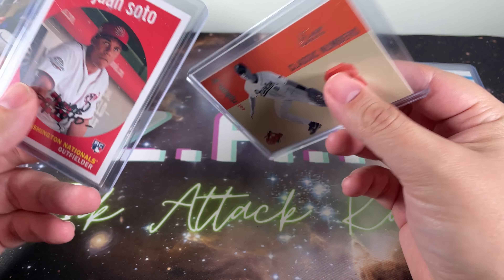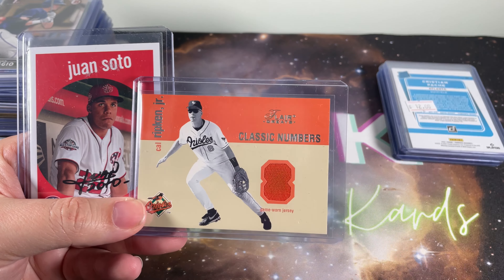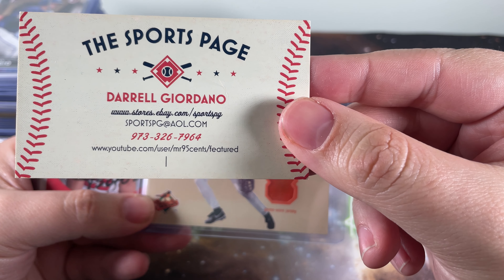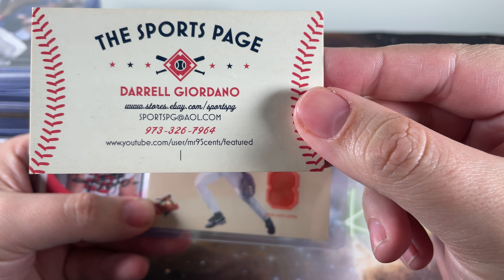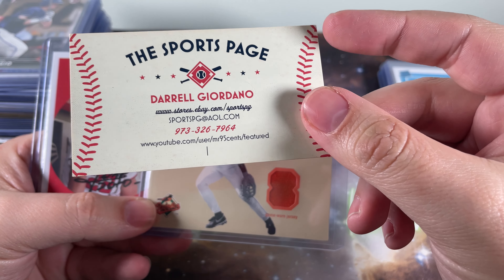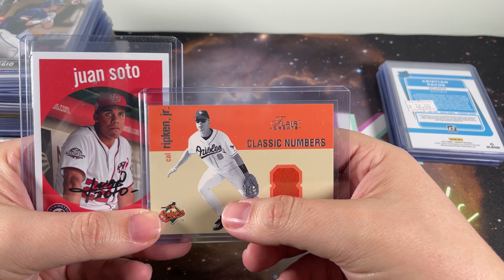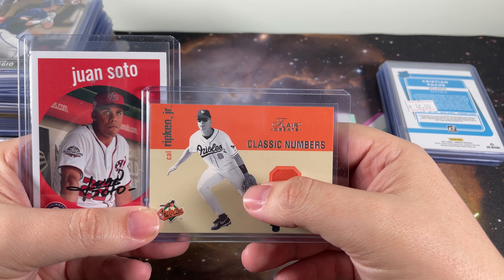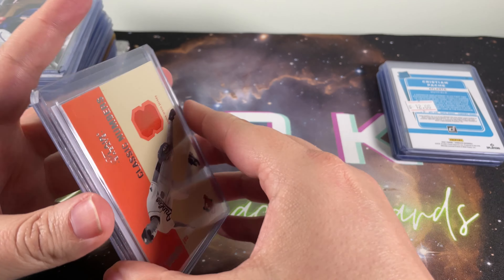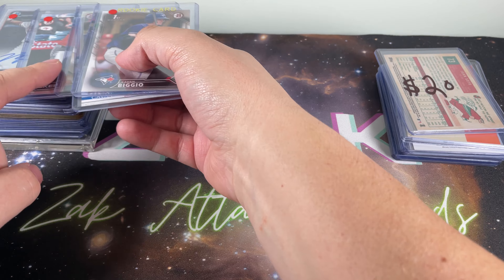He had them marked at $10 and $20, and I ended up paying $20 for both since he was dealing in simple numbers. He also told me he has a YouTube channel — Mr. 95 Cents — and I've watched a few of his videos since. He used to own a card shop locally that I've been to a number of times. Just a super nice guy. If you end up at any North Jersey local shows, you can meet him. Check out his channel — it's a good one from everything I've watched.